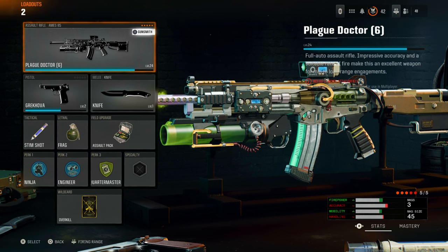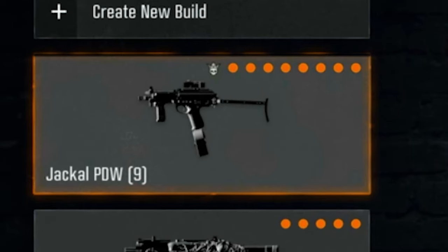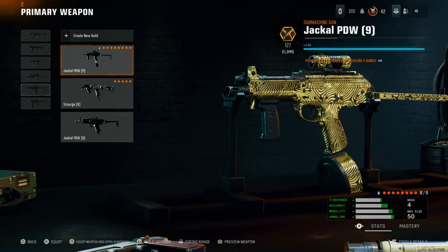Once you've equipped the weapon you want to put the camo on, go back to equip another weapon. Go to the weapon build we just created — the one with the Gunfighter icon — but we're not going to actually select it normally. We're going to equip it and open Gunsmith. As you can see in the bottom left corner, we're going to press that very quickly and go into the camo section as fast as possible. Ready, set, go.